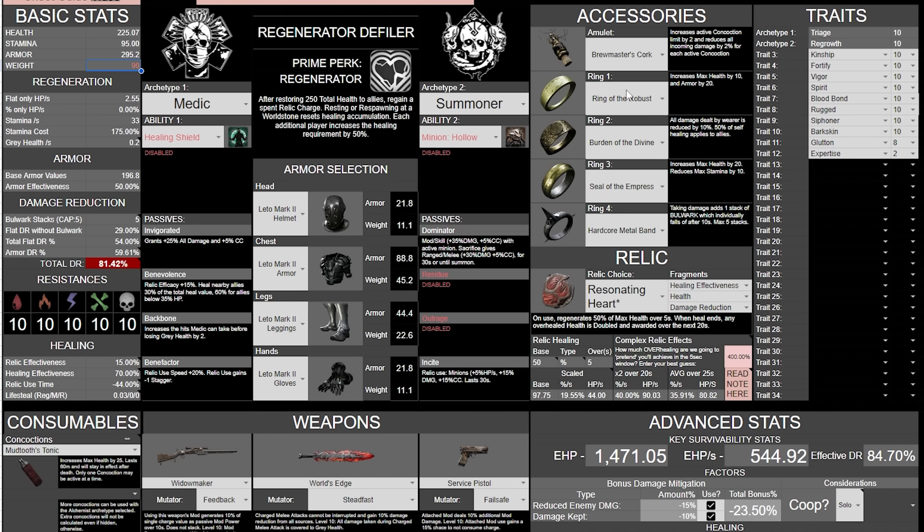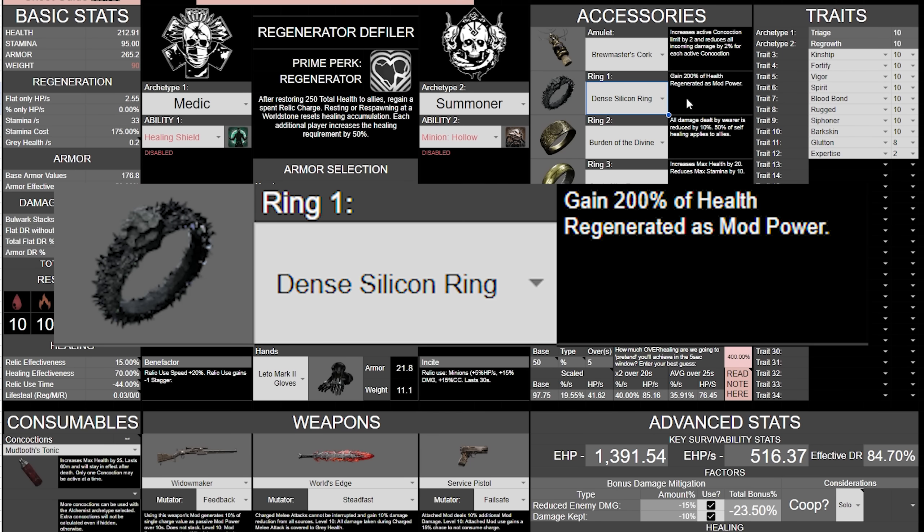Next up is Ring of the Robust. Since we're already DR capped, the armor doesn't matter as much, and it's just a lower HP increase than Seal of the Empress would be. We can't lose Hardcore Metal Band and we can't lose Burden of the Divine, so Ring of the Robust is the one that has to go. Instead we put in Dense Silicon Ring, which is like a discount Necklace of Flowing Life — instead of multiplying damage by 5 and returning it as mod power, it does kind of the opposite at only 2 times, but 2 times the amount of health you regen is regained as mod power. It's still functional — just not as much mod power.